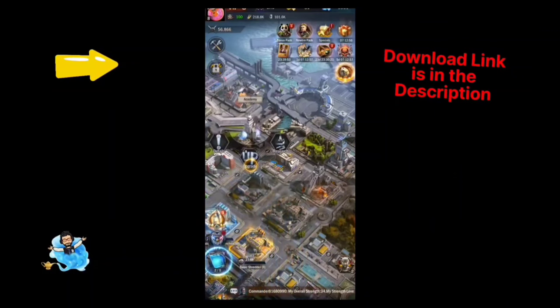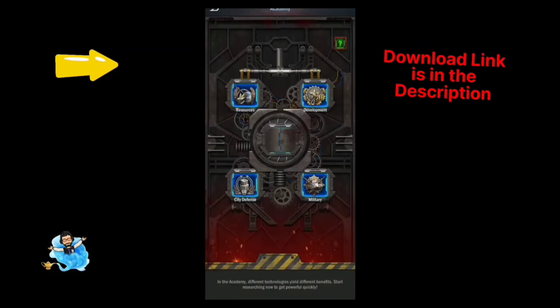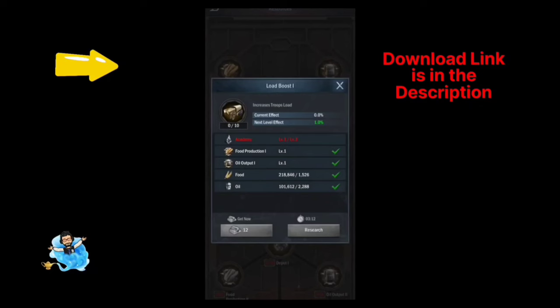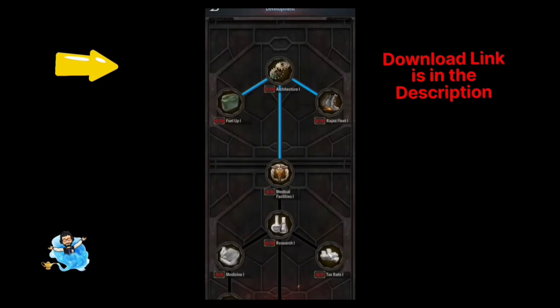There is a building called the Academy where you can research and develop your city. There are currently four sections in the Academy: Resources, Development, City Defense, and Military. You can develop your castle by doing research.